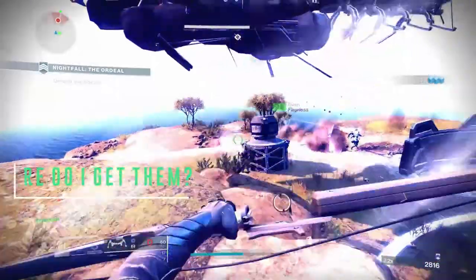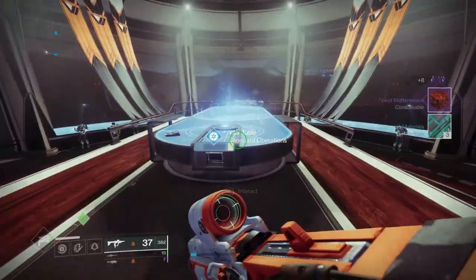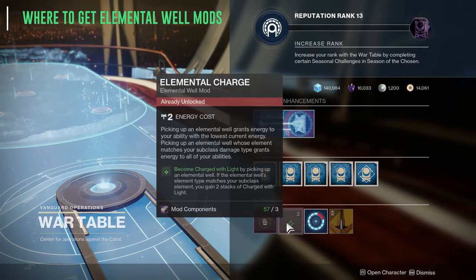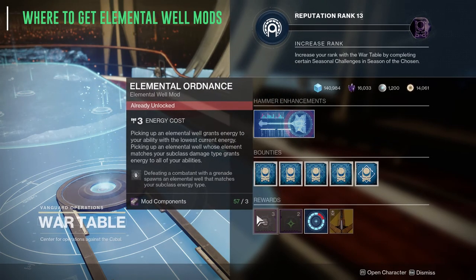The next question you might have is: where do I get the mods for elemental wells? You can buy the elemental well mods from the war table in the helm. Each mod is available for the price of three mod components, which you can earn from Banshee in the tower. There are only two mods available at a time for purchase, these rotate weekly, and there are six mods total.